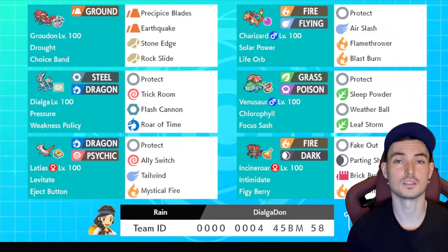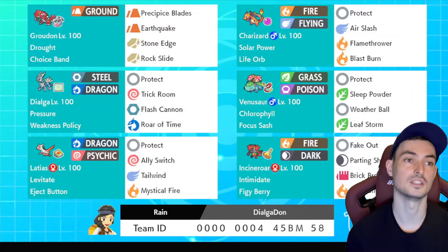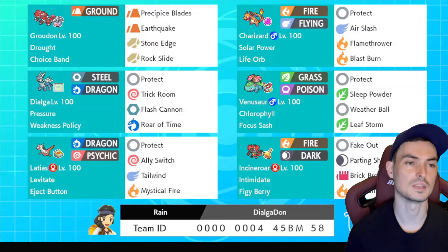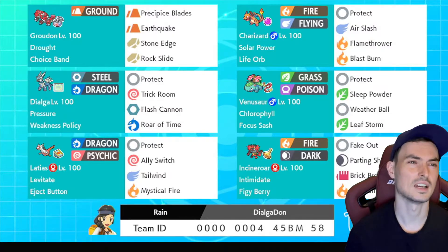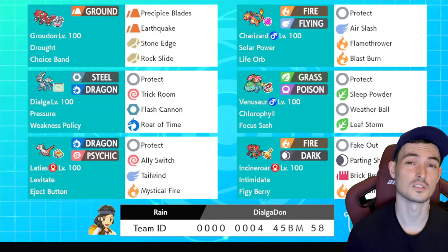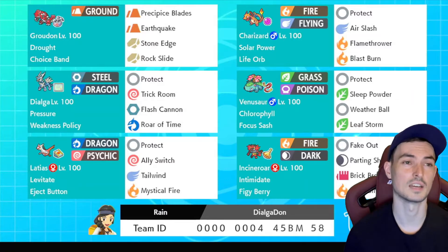We're back. Two more battles with the Groudon Dalga team. I did actually already film one — we went one-on-one, but the video messed up, so here we are again. Slight change to this one: if you saw the last video, you'd see we got quite fortunate in our first game, due to me totally forgetting that we had some special defense drops. Our Groudon survived the plus-two Astral Barrage from Shadow Rider Calyrex, which has a 75% chance to knock us out. So I've actually re-EV'd the Groudon.